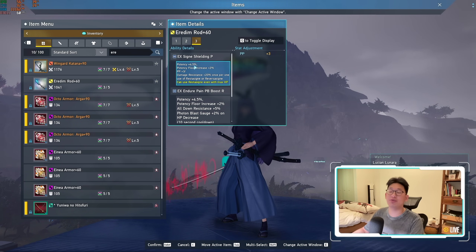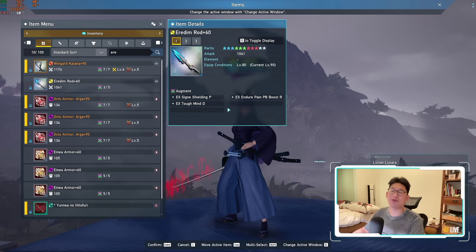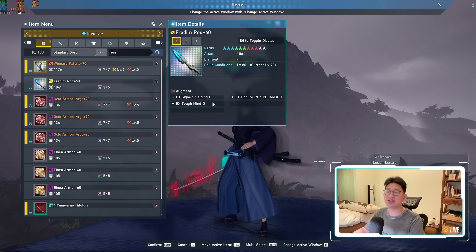The majority of all these EX augments give you 4.5% potency. Some of them give a little bit more at 5.5%, however there are conditions to that. As you are first starting out, just aim for any random Iridium weapon — as long as it's the weapon your class can use. Just focus on getting any Iridium weapon with any of the EX augments. It doesn't really matter what the EX augments are to begin with, because you can always switch them out later.